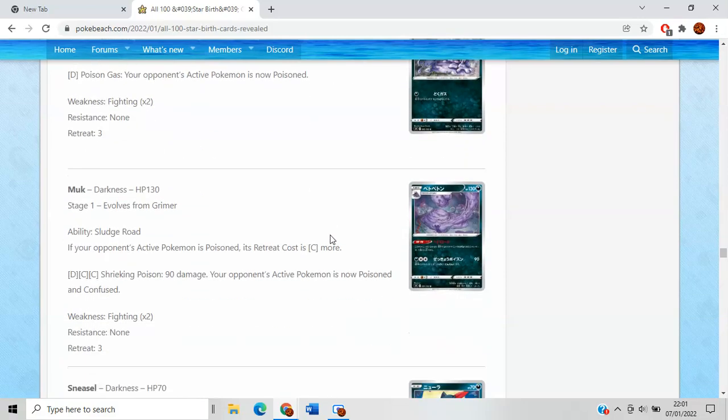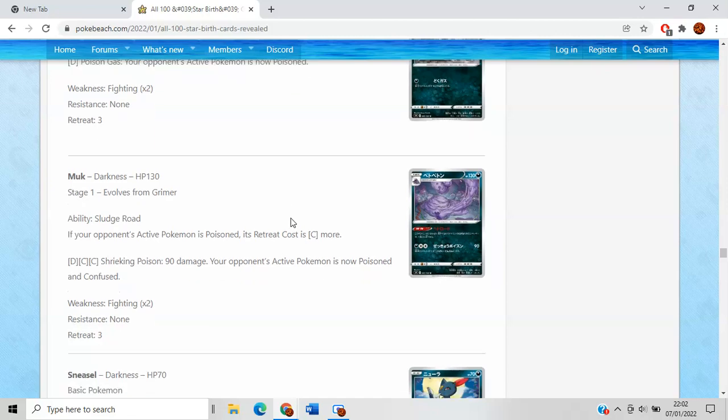Grimer's Poisonous Gas is doing nothing. Muk is cool to a point but unfortunately not good enough. It has an interesting ability, Slimeroid, that says if your opponent's active Pokemon is poisoned, its retreat cost is one colorless more. Ideally, something like Inteleon could implement this somehow, but then the issue is how do you poison your opponent against Inteleon? There's no Hypnotoxic Laser like the good old days of item lock. Slimeroid sadly isn't doing enough.